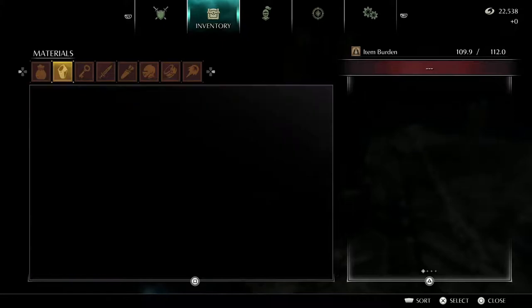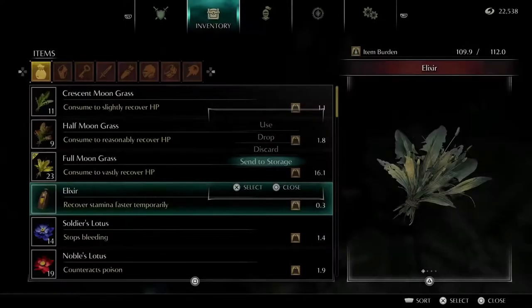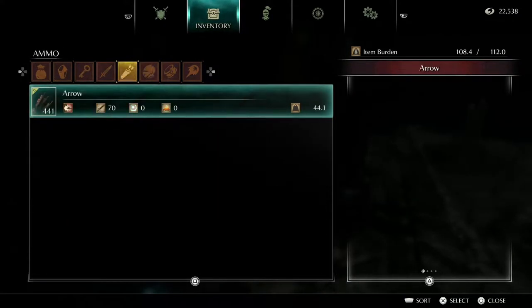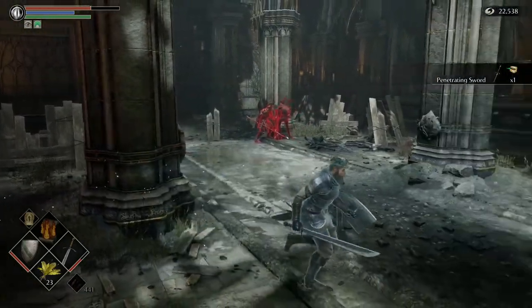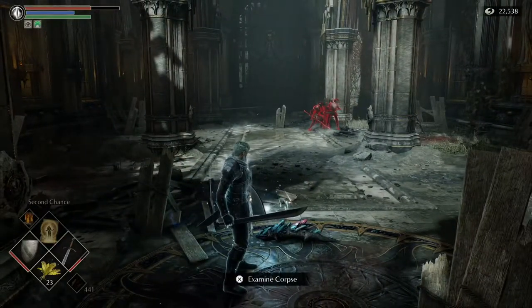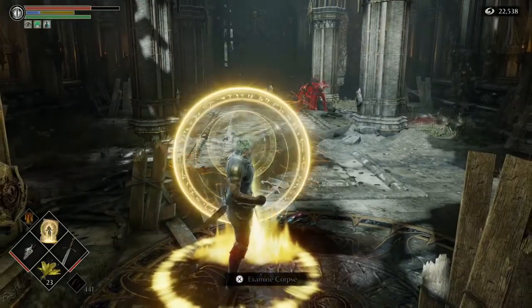I'm pretty bogged down here with my burden, so I'm going to send some stuff to storage. I have so many arrows — that's why. So I'm just going to send all this to storage. It's another Penetrating Sword and we already have one, so I'm not going to need another one anyway. I'm going to go ahead and cast Second Chance, just for safety.